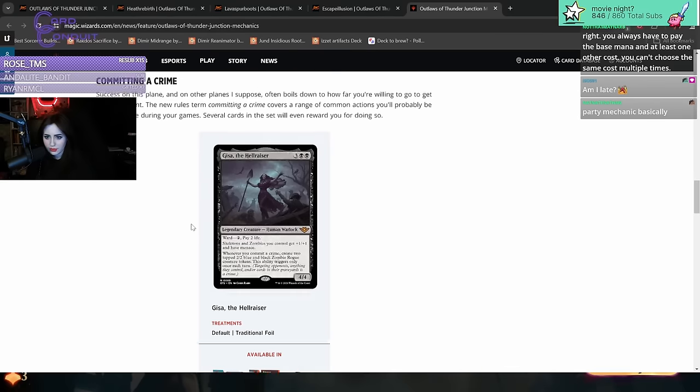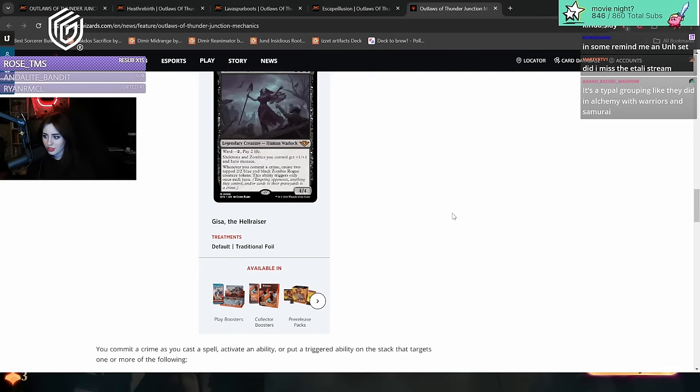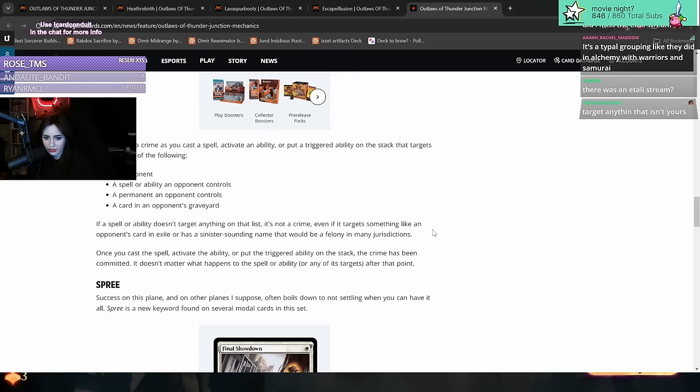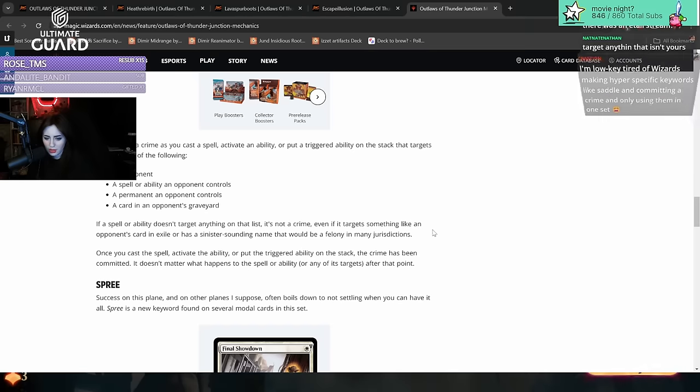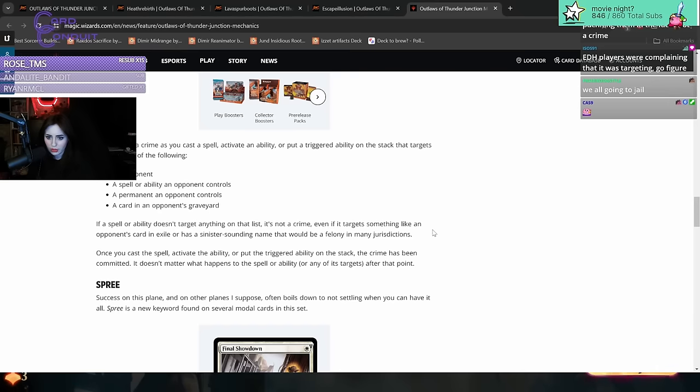Committing a Crime: the new rules term covers a range of common actions you'll probably be happy to take during your games. Several cards in the set will even reward you for doing so. You commit a crime as you cast a spell, activate an ability, or put a triggered ability on the stack that targets one or more of the following: an opponent, a spell or ability an opponent controls, a permanent an opponent controls, or a card in an opponent's graveyard. Nearly everything is committing a crime. If a spell or ability doesn't target anything on that list, it's not a crime - even if it targets something like an opponent's card in exile or has a sinister-sounding name. Once you cast the spell or activate the ability, the crime has been committed regardless of what happens after.